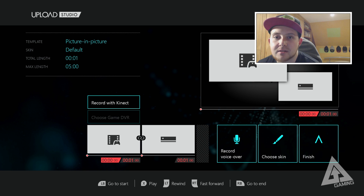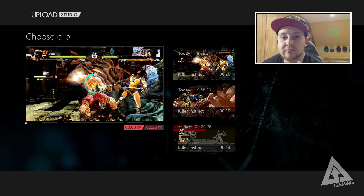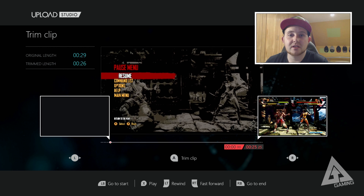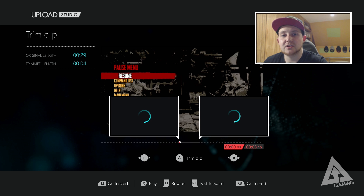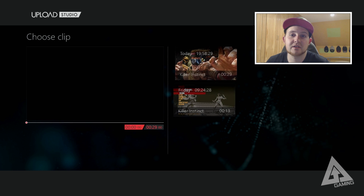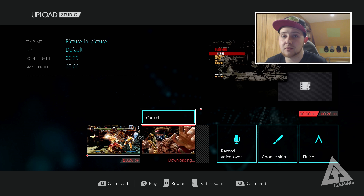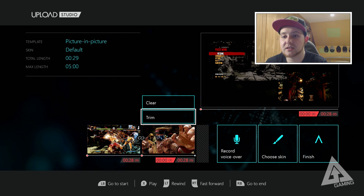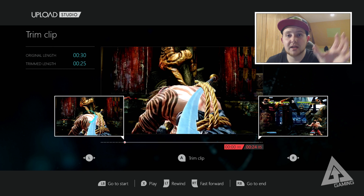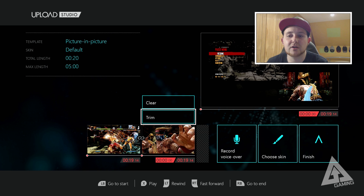Jumping back into the app, the other templates: Picture-in-Picture is pretty much what it says — it lets you have two different pictures in the same video. The typical way would be game footage in one position with a Kinect feed in another so you can talk over your footage. But you can also put two gameplay recordings in there, or two Kinect feeds — the flexibility is yours. There are basically two buckets that can be filled and overlaid.